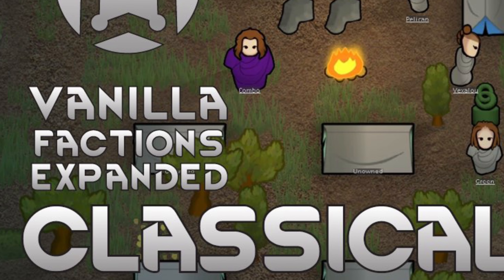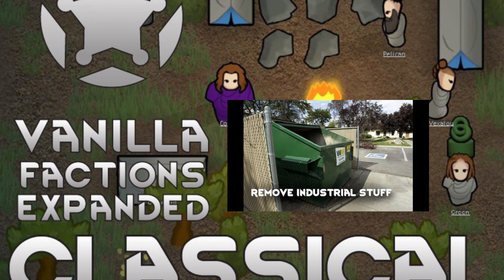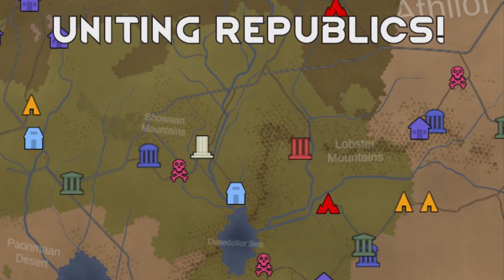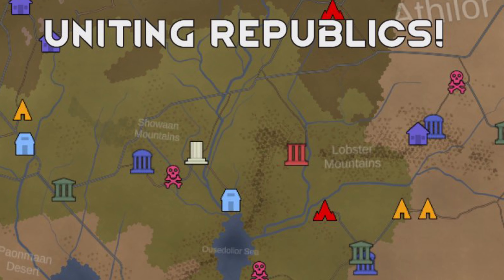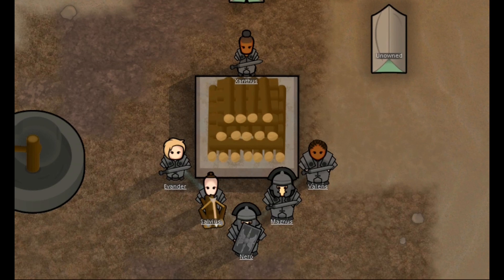Number 1: Vanilla Factions Expanded Classical. Because the Remove Industrial Stuff mod removes all factions above medieval tech, the royalty faction is also removed. But the three factions added by Vanilla Factions Expanded Classical are very much like the medieval version of the royalty faction. Overall it's a great mod, adding various new mechanics, spawn kinds, and much more. Strongly recommended for medieval playthroughs.